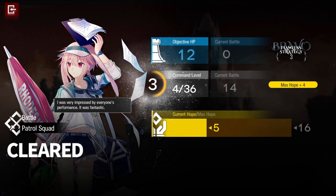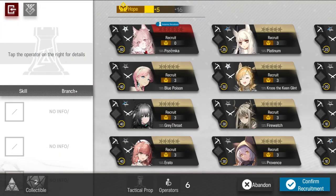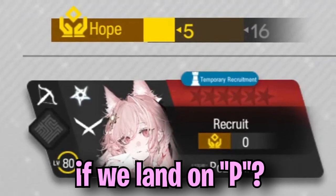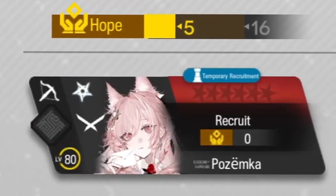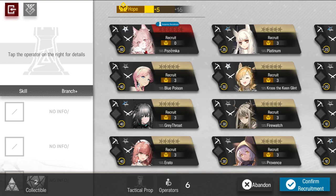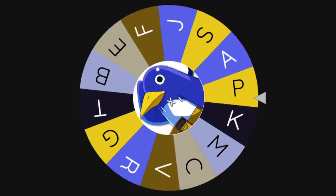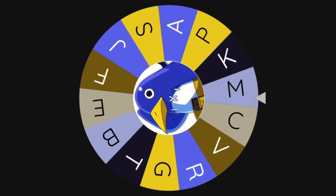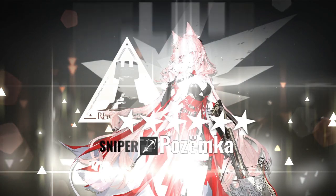We're getting some hope back, which is great. With five hope we can recruit a five-star operator. Sniper voucher — if we land on P, that is a game changer. She can even be promoted with a voucher. Come on, wheel, please land on P. No way! We needed some firepower and look who we got.